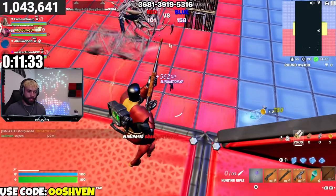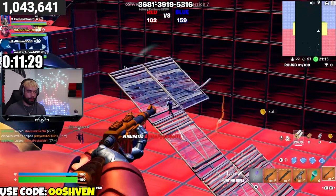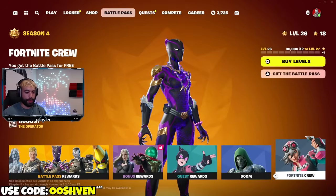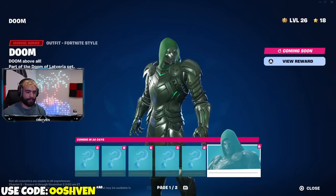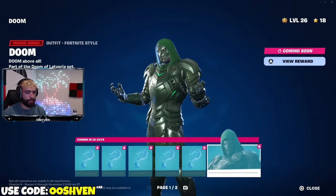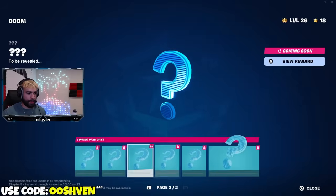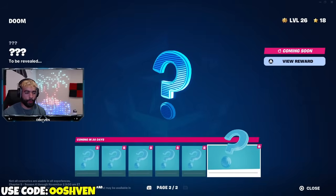The Battle Pass for Season 4 Chapter 5 is absolutely stacked up, so you have a chance of getting yourself it for free. Of course, one way like I mentioned before is the Fortnite Crew. And look at this — the secret skin for this season is Dr. Doom, so you can unlock yourself Dr. Doom in about 20 days. There are also other bonus styles hidden at the moment, also coming in 20 days.